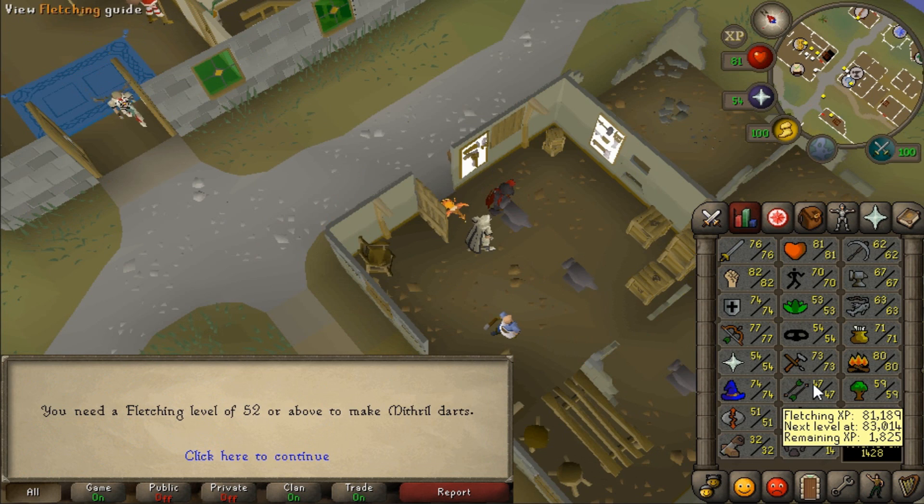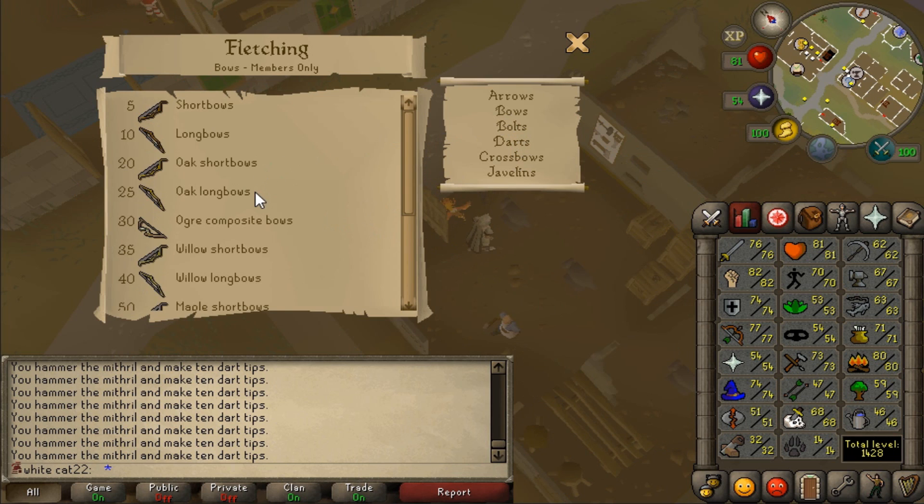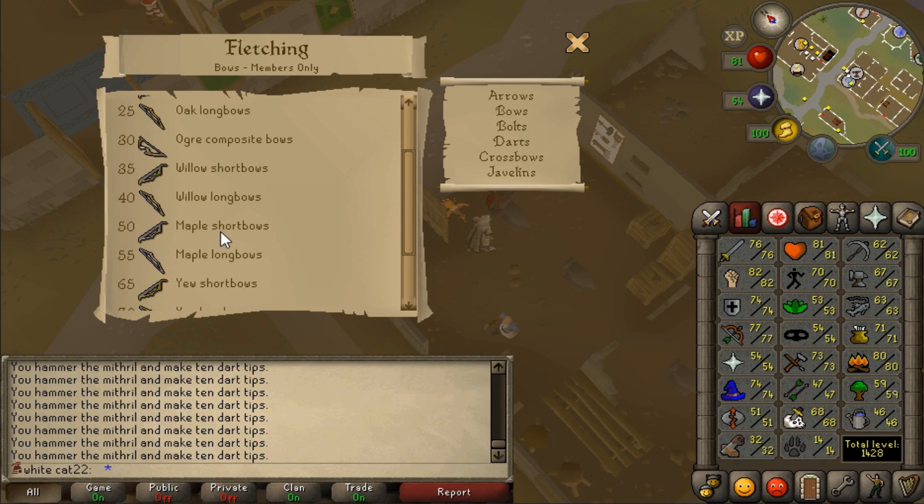I can't even make mithril darts. I need 52 fletching and I'm only 47. So how the hell am I supposed to get it up? If I'm fletching bows, I can't even take maples from kingdom because my fletching is not even high enough to make short bows.